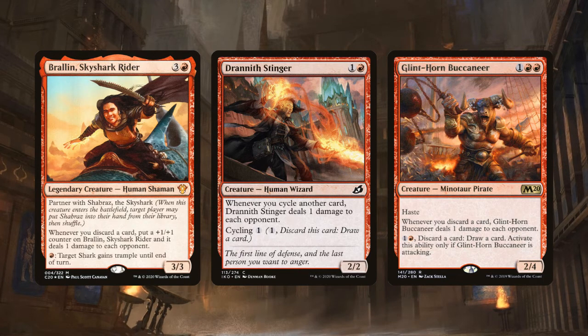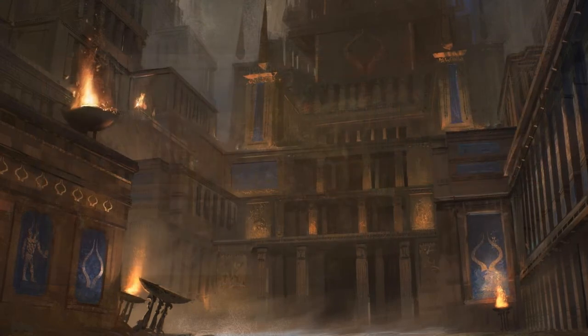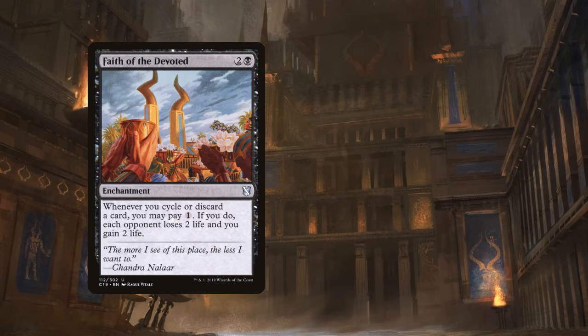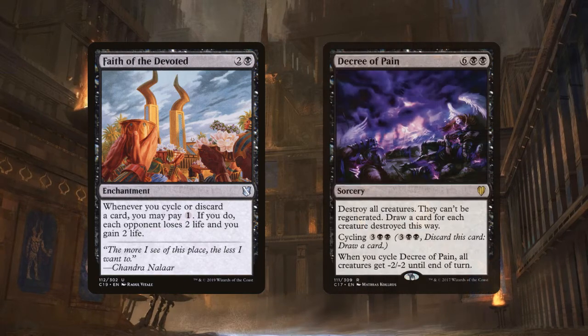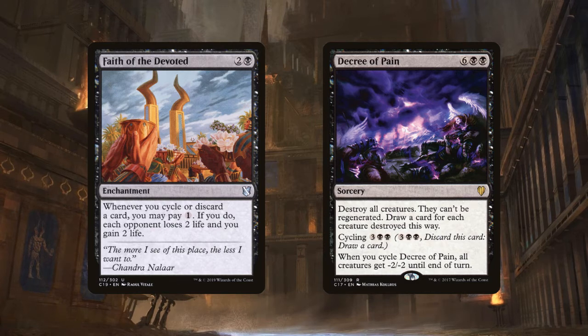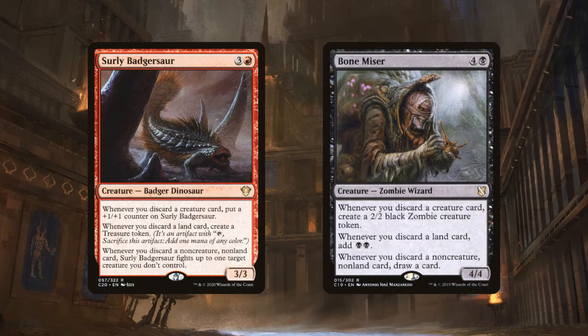But swapping red for black gives us even stronger cycling payoffs. Faith of the Devoted is an enchantment that lets you pay 1 whenever you cycle a card to drain each opponent for 2 life, and you gain 2 life. This will kill your opponents much faster than Lightning Rift, since it hits all opponents and sustains you. Decree of Pain is a great black creature board wipe that also refills your hand — it costs 8 mana to kill all creatures and you draw cards equal to the number that died. Or you can cycle it for 5 mana and give all creatures -2/-2 until end of turn. Red had Surly Badgersaur, but in black we get Bonemizer instead.